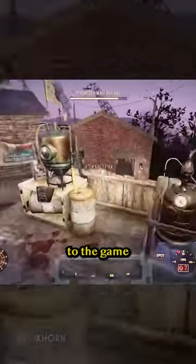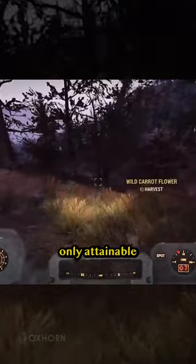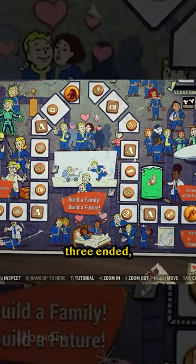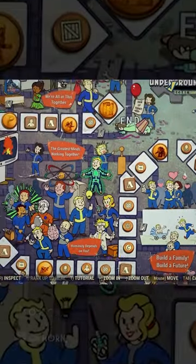Solomon Hardy was added to the game with the Steel Reign DLC. Originally, he was only attainable by reaching rank 50 during Season 3, The Scribe of Avalon. After Season 3 ended, he became available for sale in Samuel's inventory at Foundation.